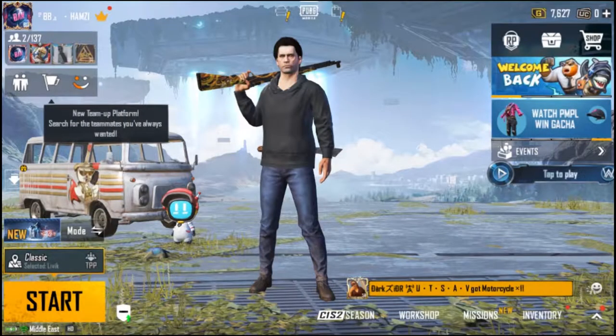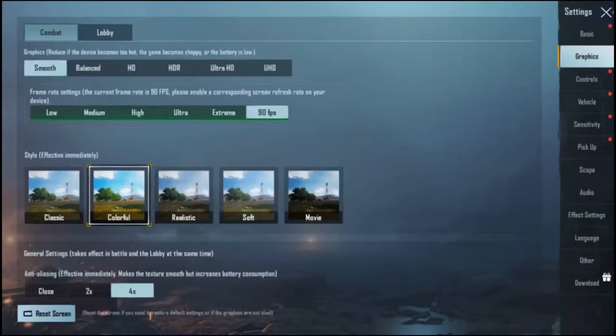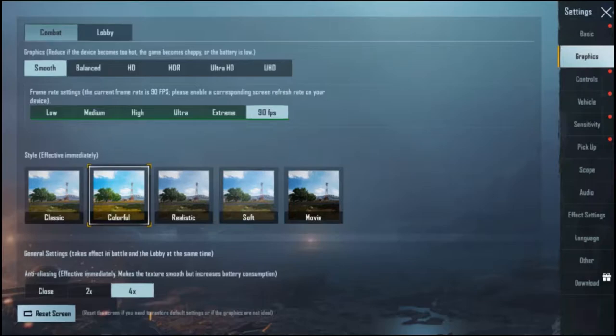When you are playing a game on the emulator, the stability of the game will increase with low graphics. High graphics cause a lot of drops and the game is not stable. So for better stability on emulator, use low graphics settings.